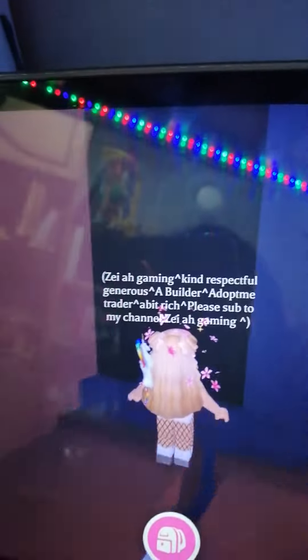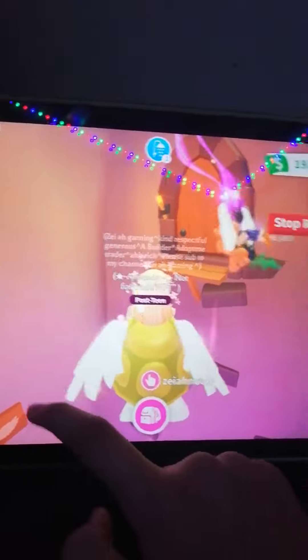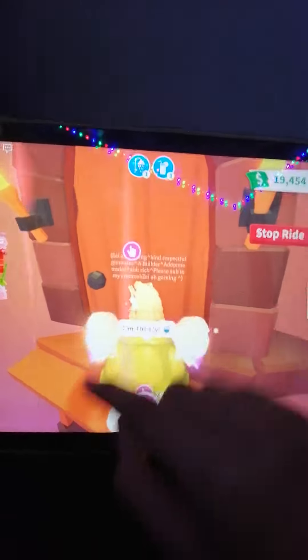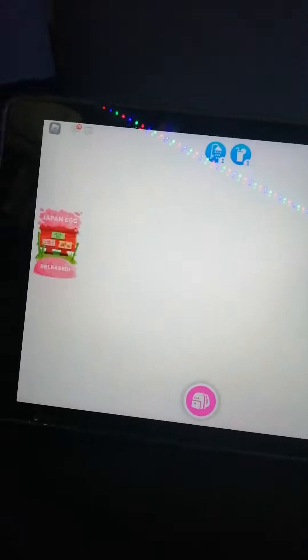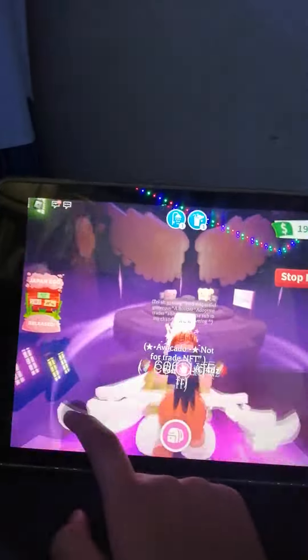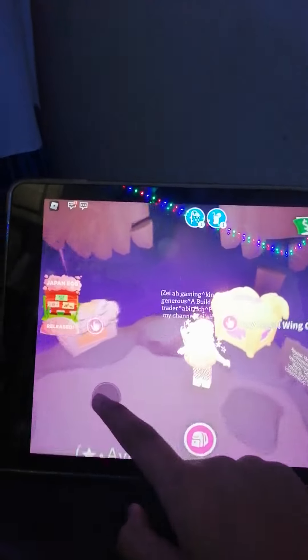Now, go inside. You're going to go up right here and fly your pet. When you go through these, you will see a door. You can only enter here if you have a flyable pet. Enter. And ta-da, there you go. And now you can buy them.